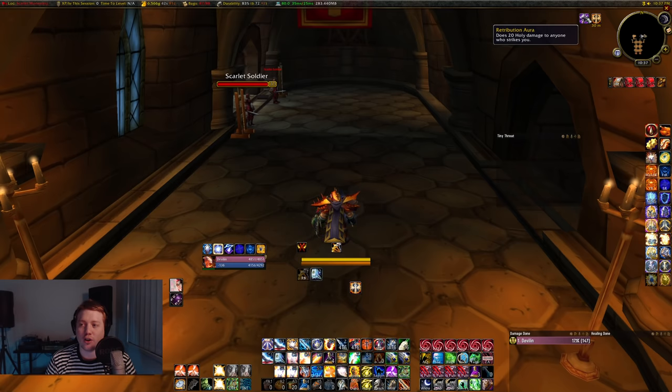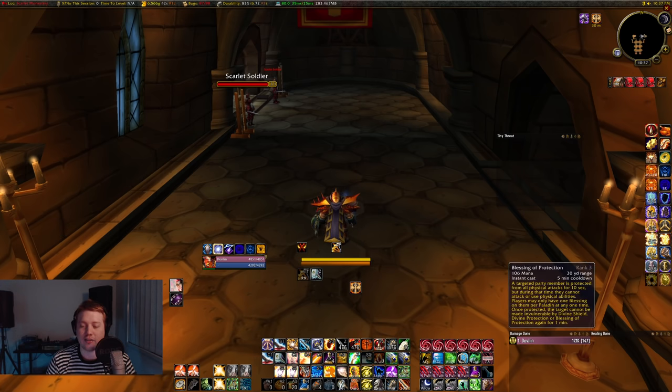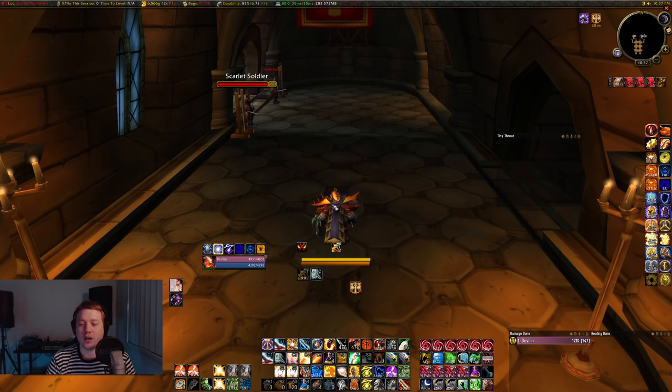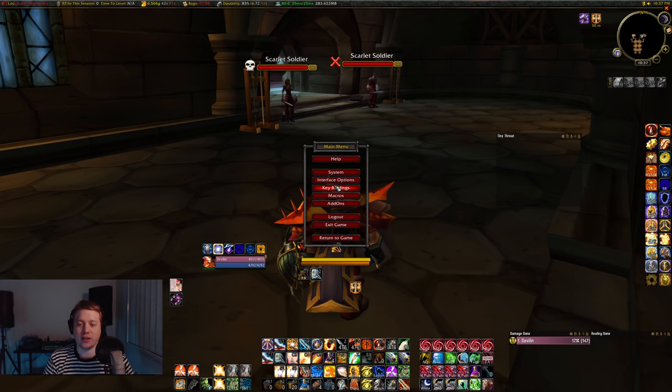The next thing you're going to have at this level is Retribution Aura — this is your only way to generate any sort of AoE threat at level 16. You'll also have Hammer of Justice, which is a 3-second stun. And you can have Blessing of Protection — that famous paladin ability everyone knows. You put it on a friendly target, it makes them immune, they can't do any damage, and it also removes them from the threat table.